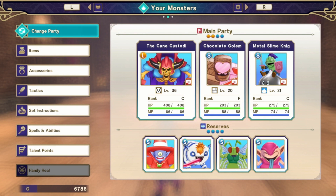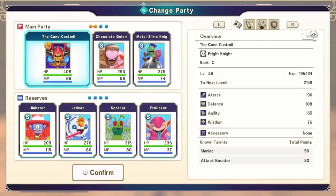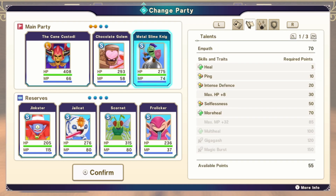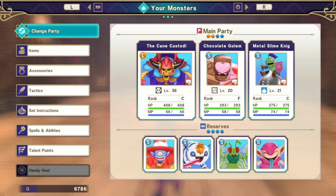Unfortunately, it's a Rank F, which is concerning. However, I did get the Metal Slime Knight, which I love the Slime Knight designs, and the Metal Slime Knight is a Rank C. He also has a lot of good healing abilities — he's got more heal, and he gets multi-heal in, like, two more skill tree level ups.